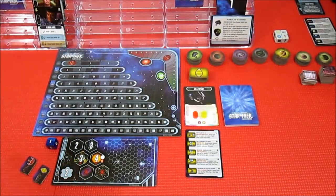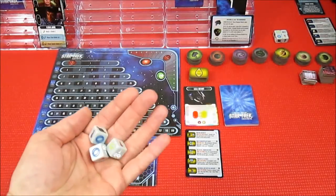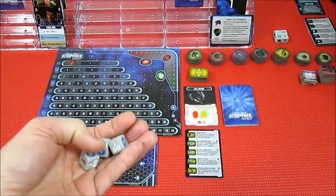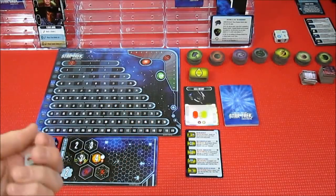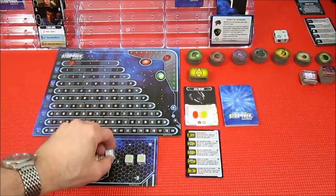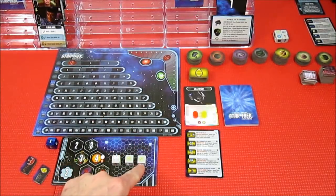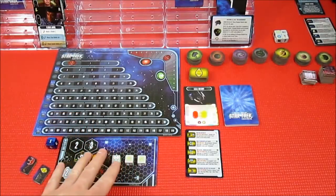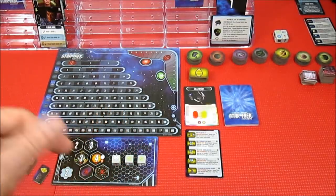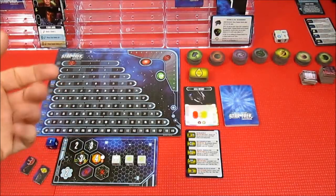Nebulas cost three to move through, and just regular space costs two movement points to move through. I'll clarify this completely as we do the playthrough and start doing movement. Now for setup, we need to roll these three dice, and they have to have at least two of the three dice showing the basic colors — red, blue, and gold. If they don't, we re-roll the ones that don't and keep going. So we start off with two yellow and one wild card, and that's valid. If we had two wild cards and a yellow, we'd keep the yellow and re-roll the two wilds until we have a majority of dice showing basic colors.